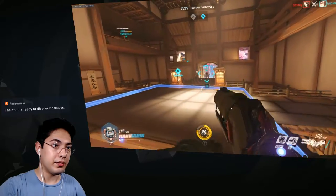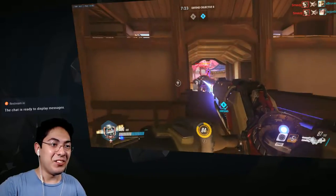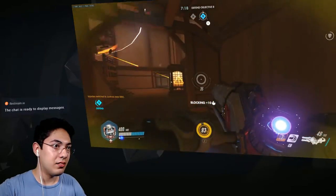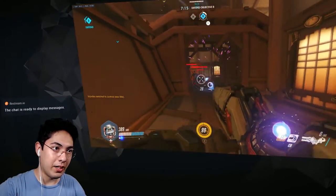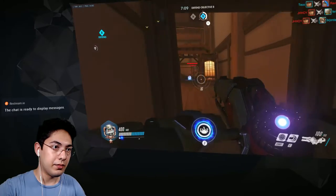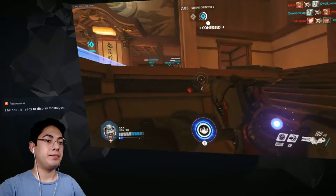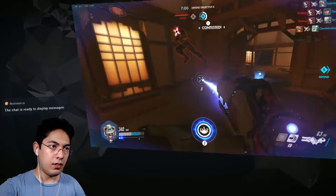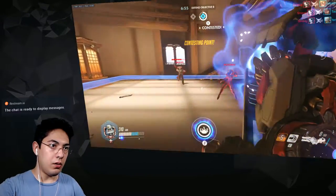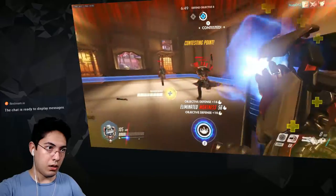They're doing the right thing — they're positioned well. See what I mean by bad bubbling? That's terrible. That Ana is giving them power. Hey hey hey hey — chill out, chill out! Get out of the point! What's your problem? I got one of them out.